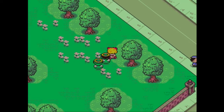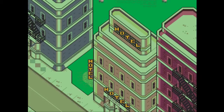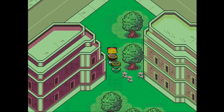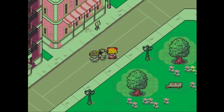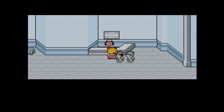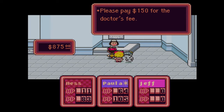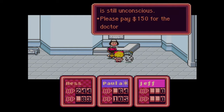I want to do a little shortcut here. I have 70 HP left with Paula. I just need to go to the hospital. Inconveniently, the hospital is located at the northernmost part of town. So if we take a left at the next intersection, right here, and take a right up ahead and turn around - Paula's GPS will lead her to the hospital. I've got that $1,000, which will come in handy because I can pay $150 for each of the doctor's fees and bring Ness and Jeff back to life.